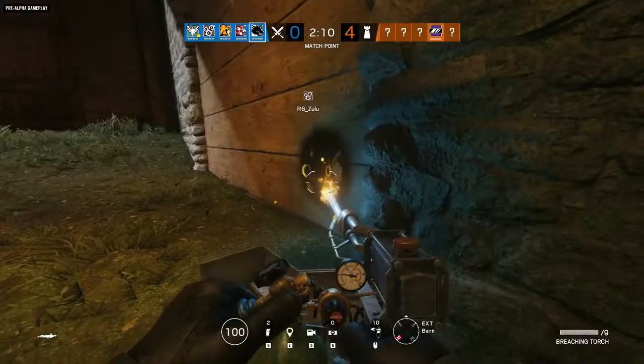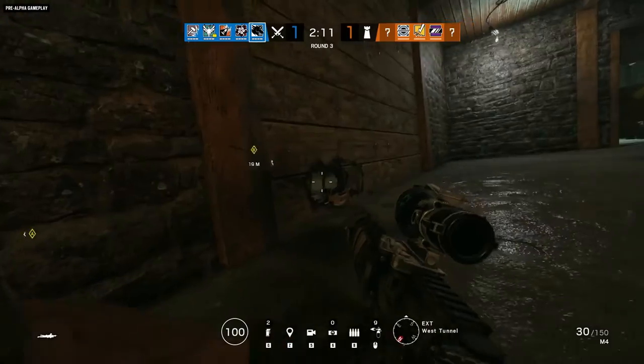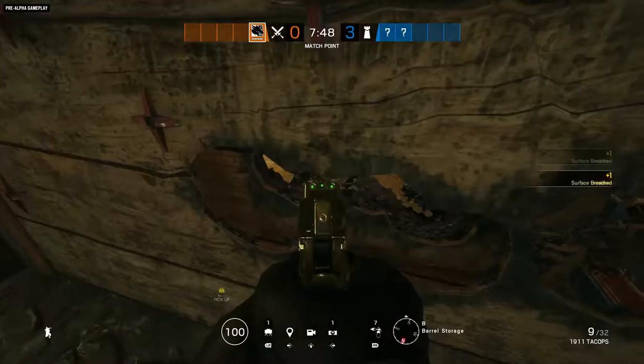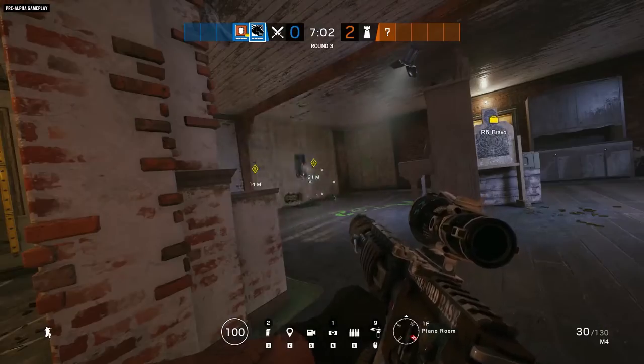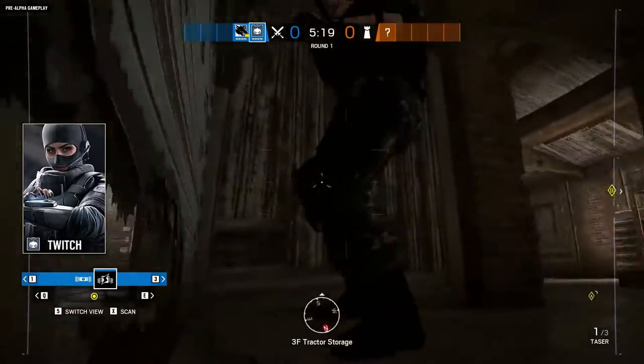Maverick's torch is also handy for eliminating enemy gadgets. Play peekaboo with Bandit batteries and Mute jammers to clear the way for Thermite or Hibana, or just open a little door for Twitch's drone to roll through and take care of business.